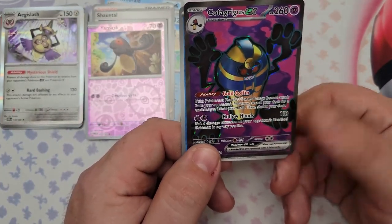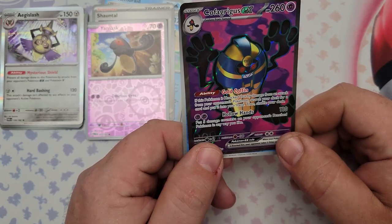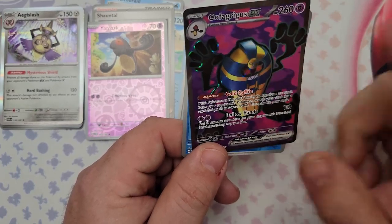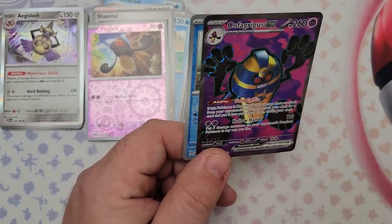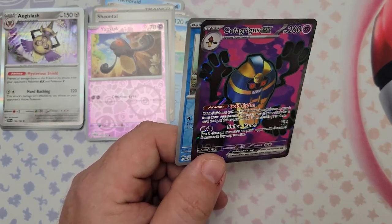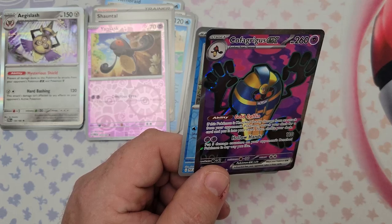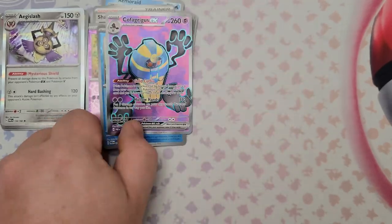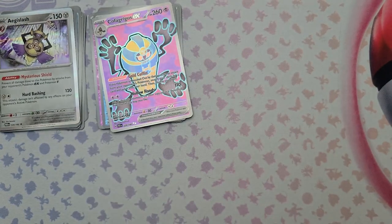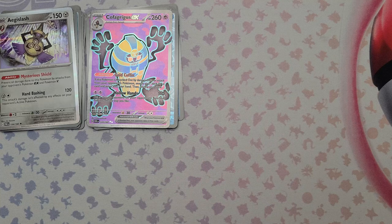Cofagrigus EX — Gold Coffin: if this Pokemon is knocked out by damage from an attack from your opponent's Pokemon, search your deck for any card and put it into your hand. Your opponent takes two prize cards but you get a tutor. Hollow Hands for two Psychic Energy does 110 damage and lets you put five damage counters on your opponent's bench Pokemon any way you like. Combine that with Radiant Alakazam to move those counters around and really mess with your opponent — I can see that getting play.